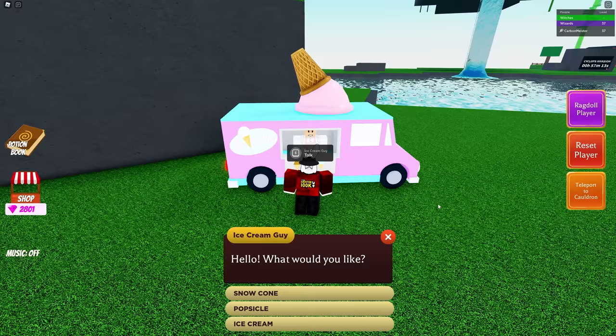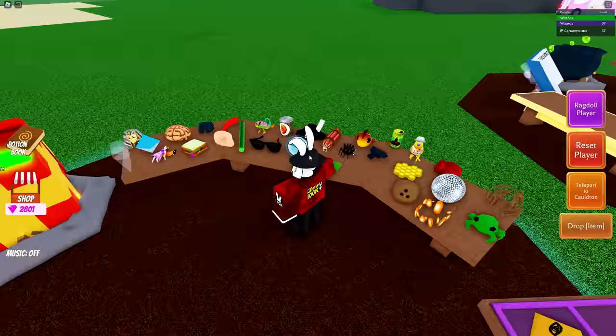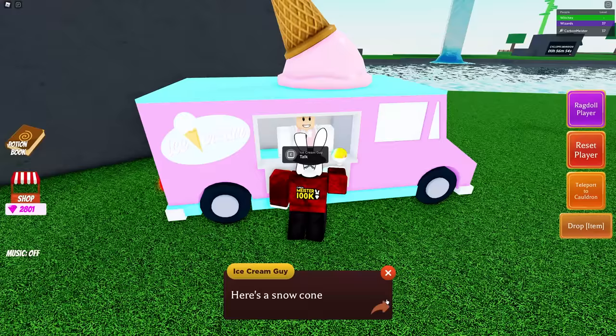The final one is the snow cone. He ran out, but says 'I think I can make more if you bring me a paintbrush.' This is actually a really recent ingredient. Go ahead and grab the paintbrush, make your way back to the ice cream man, and he will give you a snow cone, which you need to take to Oz.